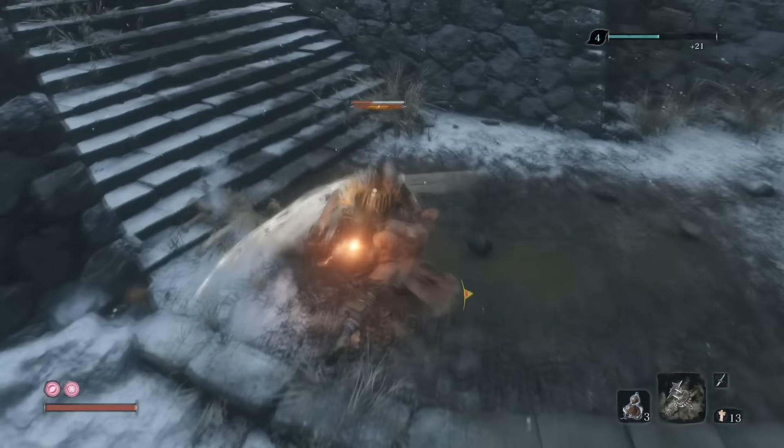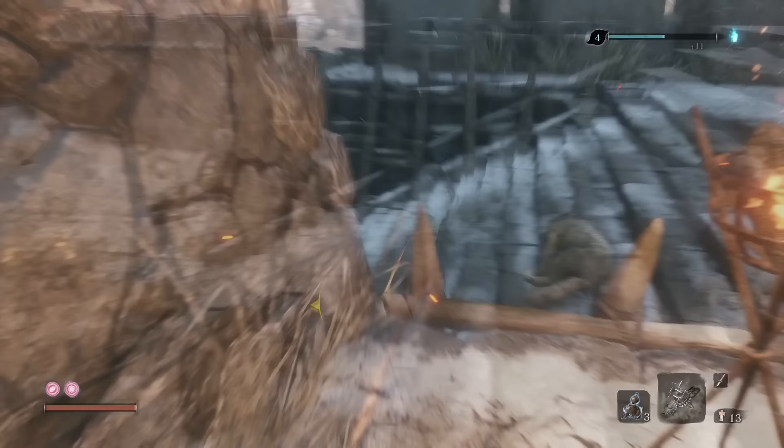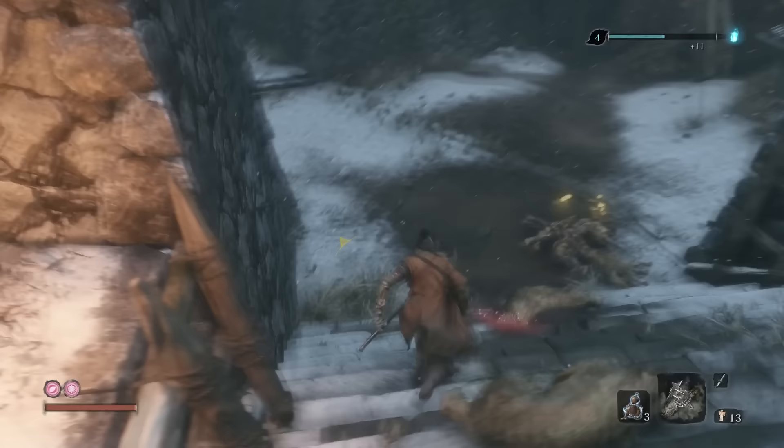Honestly the shuriken is probably the best prosthetic for general combat. It's cheap, it allows you to interrupt enemies, it allows you to finish off weak enemies, and you can chain together combos on enemies really well. Use this.